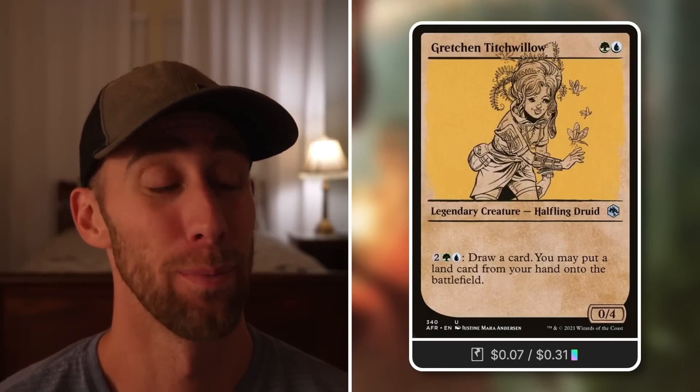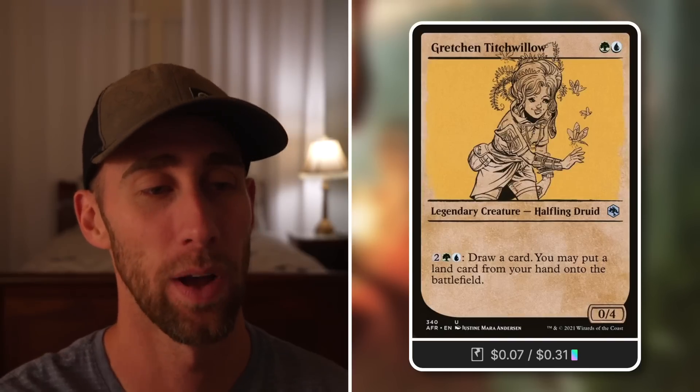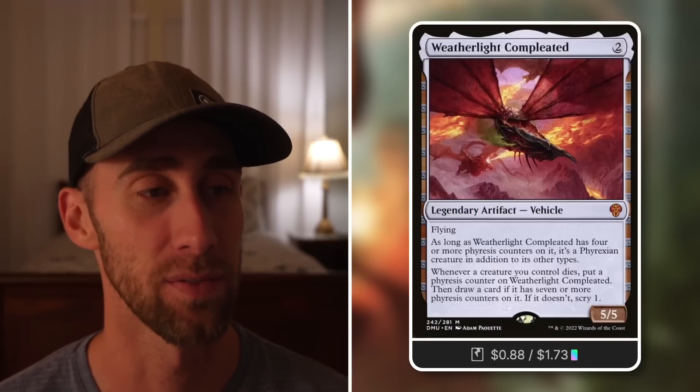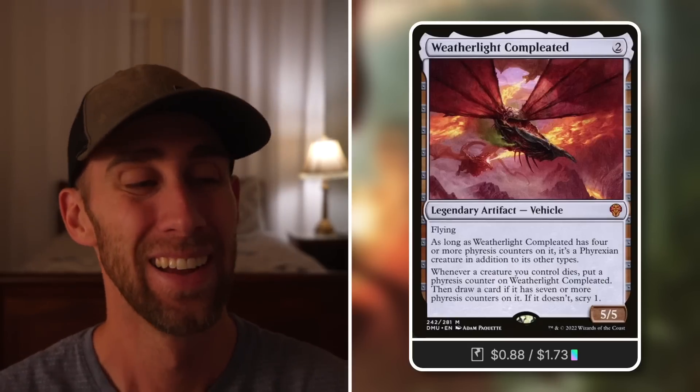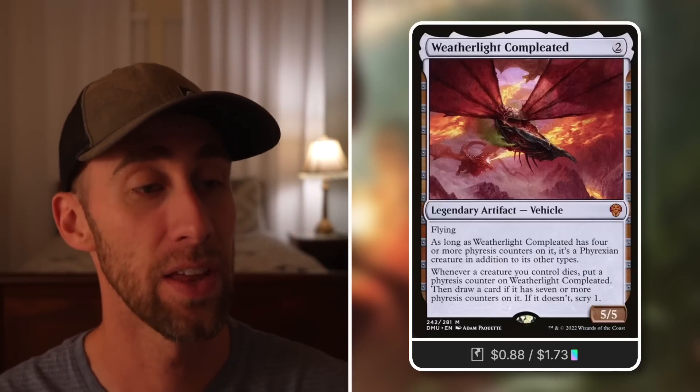Tactic 6: Card Advantage. Gretchen Titchwillow: pay two green blue to draw a card and play a land card from your hand onto the battlefield for free — drawing cards and ramping at the same time. Weatherlight Compleated: another fantastic vehicle. If it's got four or more Phyrexian counters it's a Phyrexian creature in addition to its other types. Whenever a creature you control dies, put a Phyrexian counter on it and draw a card; if it's got fewer than seven, scry one instead — so creatures dying generates a lot of value.